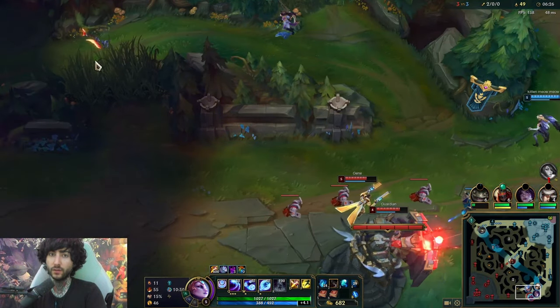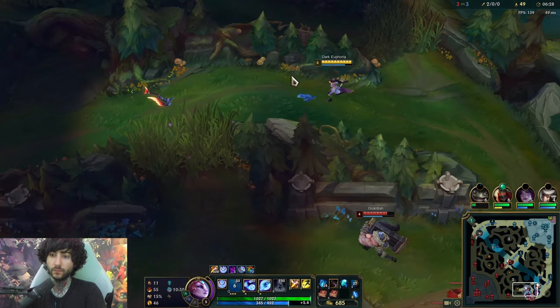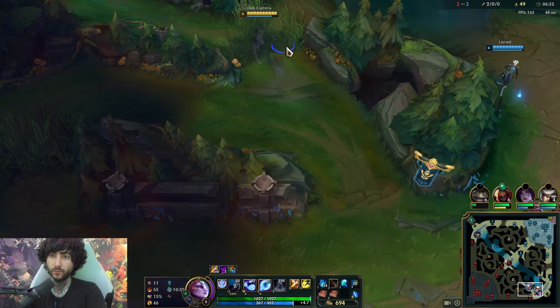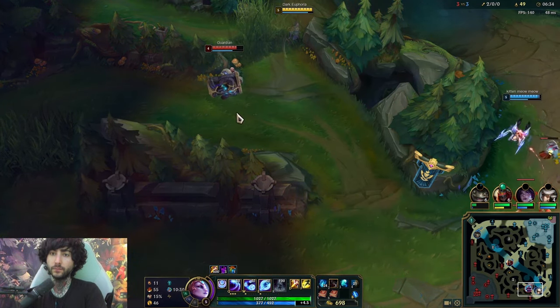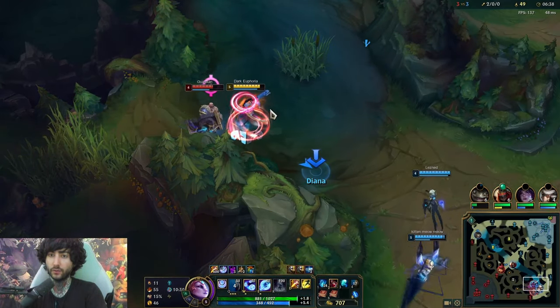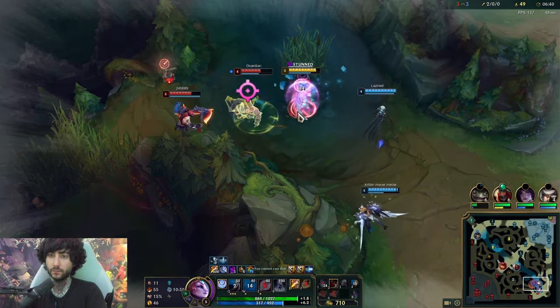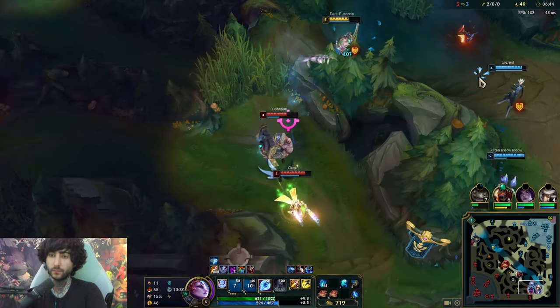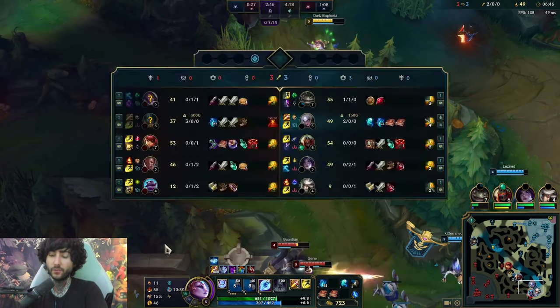Maybe Olaf wants to fight me personally. He was here, so we're going to keep circling around. There's no ward here yet. I think Olaf's behind him, so I'm not going to go until I have Camille, but I think we can win now. I think we could win that fight.